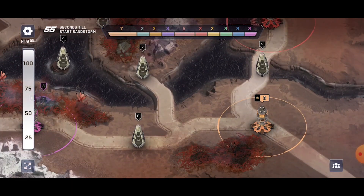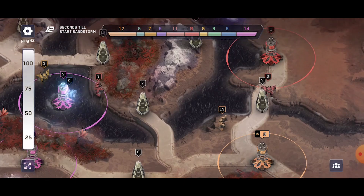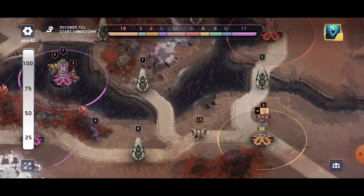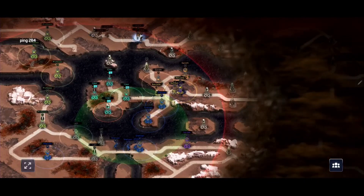This is from the official lore. In a nutshell, the gameplay goes like this: 10 players fight in a battle arena that lasts roughly 6 minutes. You gotta control squads of robots to capture towers while avoiding devastating dust storms that shrink the map. And obviously, the last one standing wins.